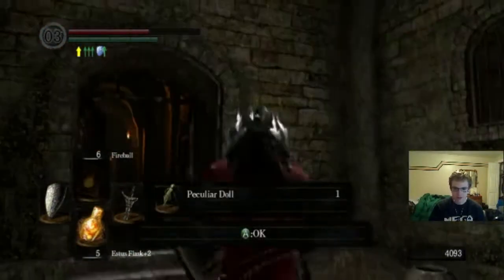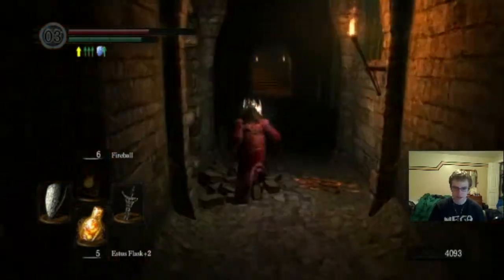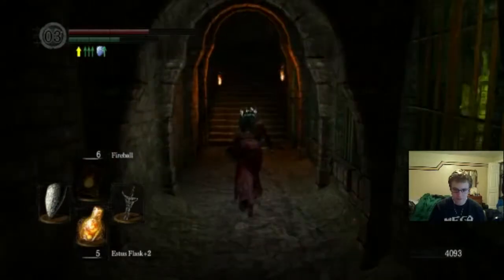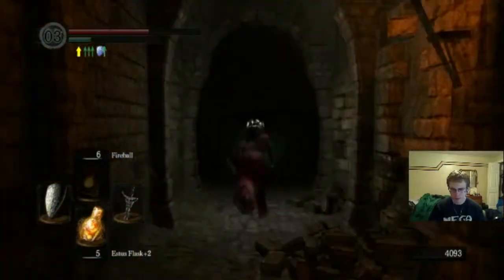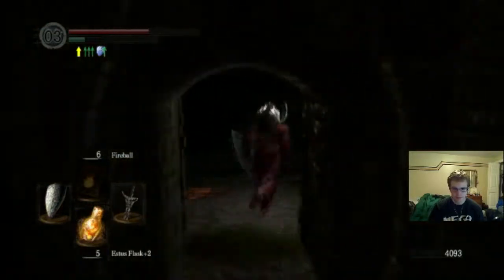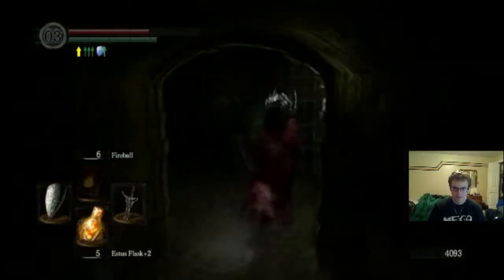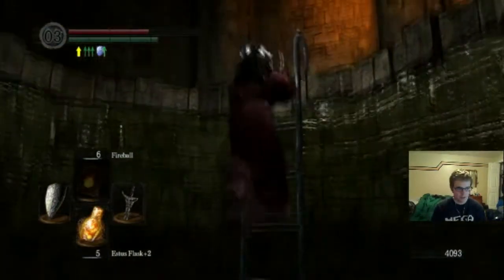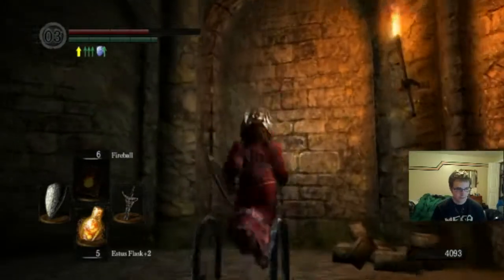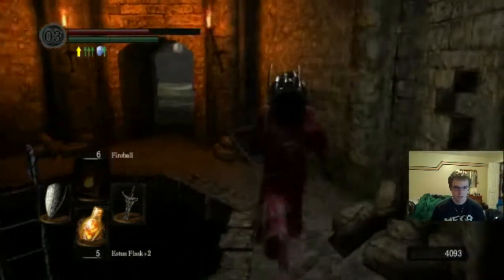There's the Peculiar Doll. So later on in the game you're going to find a painting, and if you have that doll, the painting will actually suck you into it — that is how you get to the Painted World. It's an optional place, but it's really good for leveling up, especially if you have any type of fire weapon or fire magic. These fireballs are going to do a lot of work to level me up faster, which will be good so I can get through this tutorial series a little bit faster.